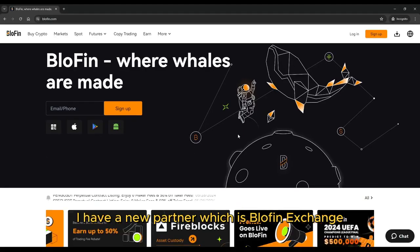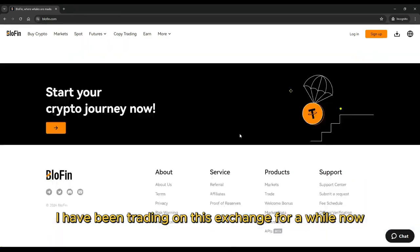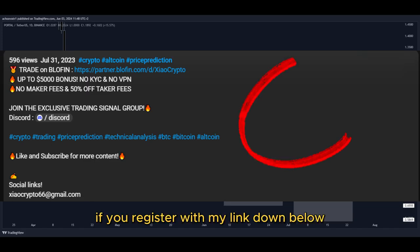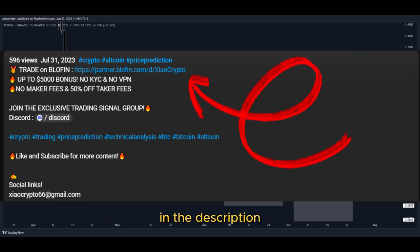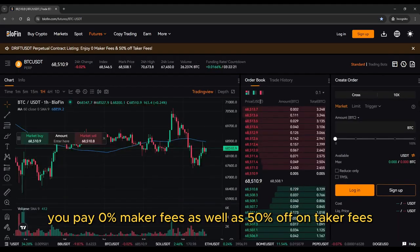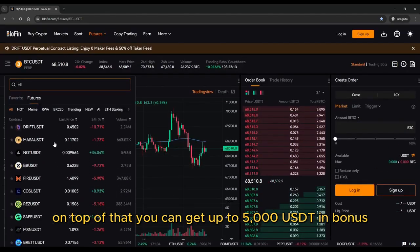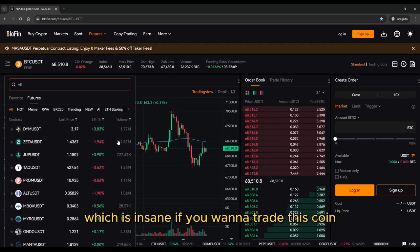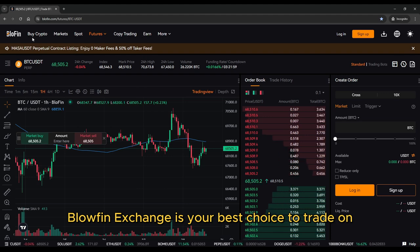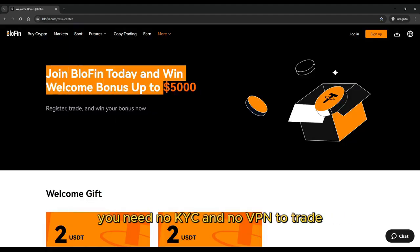Great news — I have a new partner which is Blofin Exchange. I have been trading on this exchange for a while now, and I must say it's the best exchange I have ever used. If you register with my link down below in the description, you pay 0% maker fees as well as 50% off on taker fees. On top of that, you can get up to 5,000 USDT in bonus. If you want to trade this coin and many other crypto tokens, Blofin Exchange is your best choice. You need no KYC and no VPN to trade.